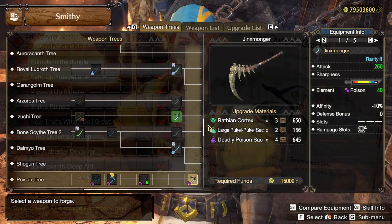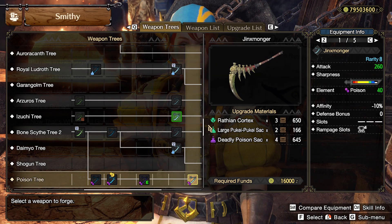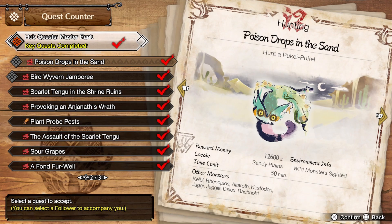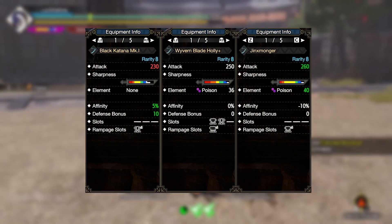My third and final longsword is the Jinxmonger. This is craftable from the poison tree, which branches out from the bone scythe tree, so you'll need to have that made and upgraded in order to reach the Jinxmonger. Wrathian, Pukei-Pukei, and deadly poison sacks will all be available at master rank 2-star — you can get the poison sacks from both Pukei-Pukei or Wrathian.